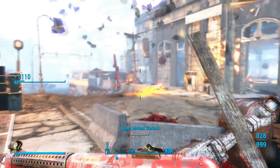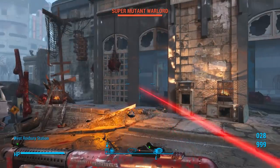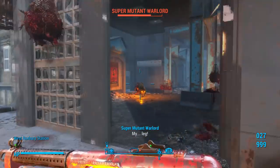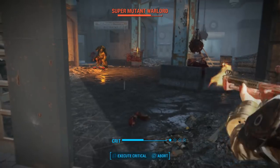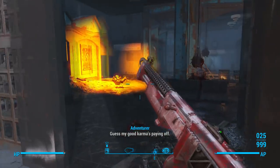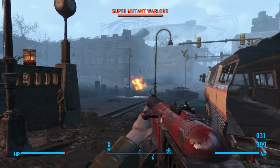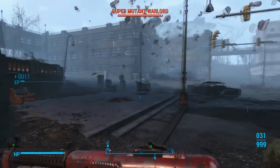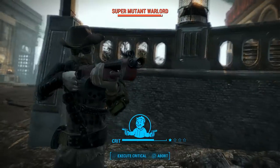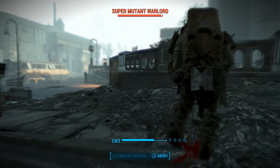It uses shotgun shells as ammo and deals 141 ballistic damage and 5 fire damage, but what makes this shotgun unique is that it shoots multiple fireballs that explode on impact. It has an extremely long range with high accuracy, and it even has the VATs legendary effect improving your VATs hit chance and decreasing its action point cost by 25%. This thing is a blast to use. Get it? Blast? Cause explosions?